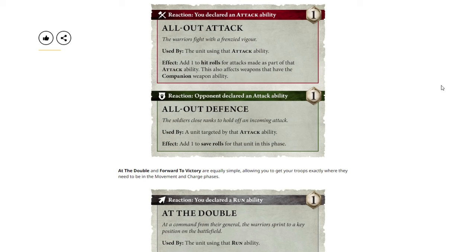Reaction — you declare an ability. One command point: All-Out Attack. Used by the unit using the attack ability. Effect: add one to the hit roll for an attack made as part of the attack ability. This also affects weapons that have the companion weapon ability. Reaction — opponent declaring an attack ability. One command point: All-Out Defense. Used by a unit targeted by an attack ability. Effect: add one to save rolls for the unit in this phase.